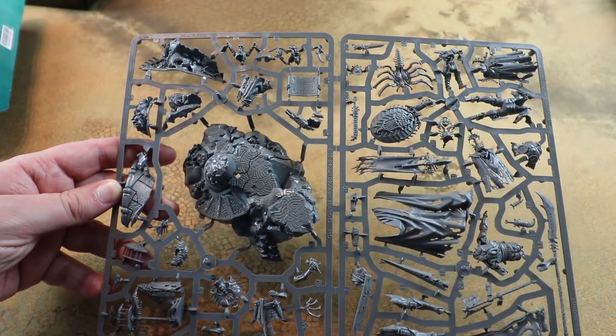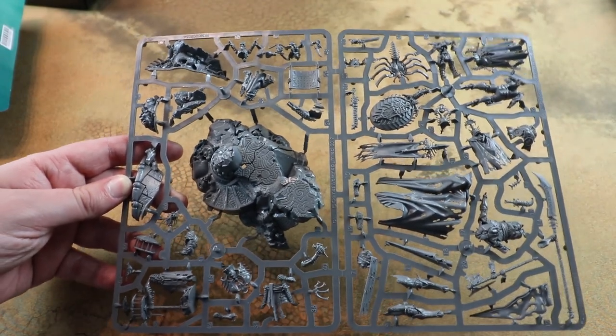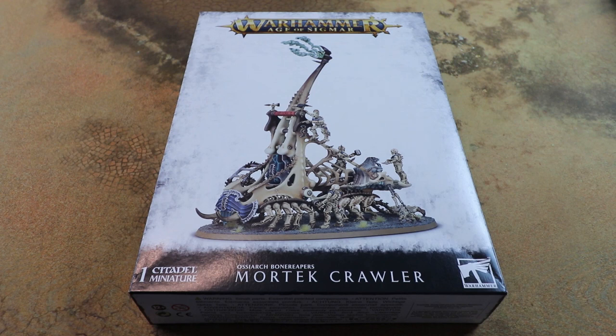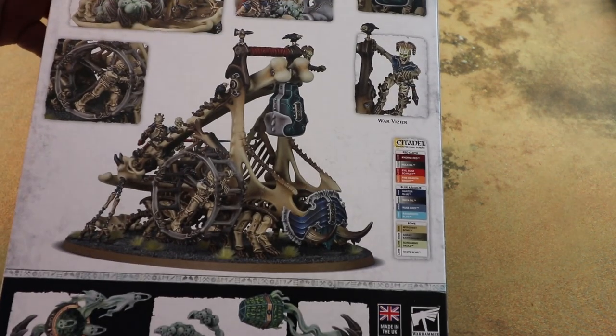That is Katakros the Mortarch - he's about 500 points but I would definitely be including this guy in the army. Next up we've got one of the other centrepiece models, and again a really cool looking kit that kind of just inspired me to start collecting these - that's the Mortek Crawler. It's got a very Screaming Skull Catapult vibe but put through an Age of Sigmar lens with its little legs, and it's really really cool.